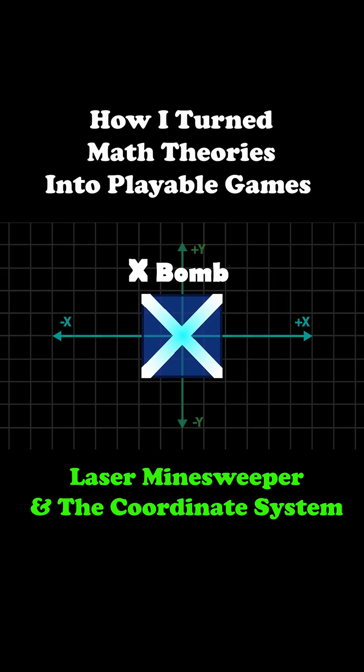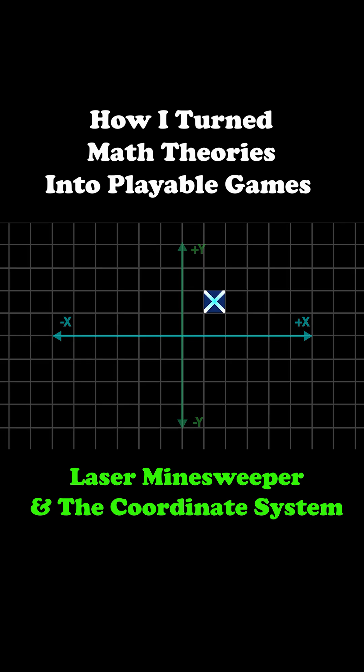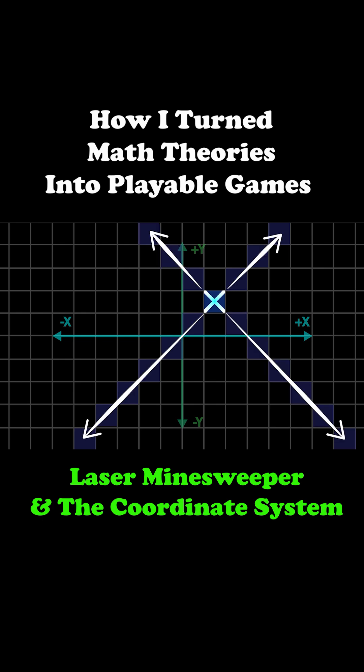X-bombs target the diagonals using equations of lines. The main diagonal includes all points where x equals y. The anti-diagonal includes all points where x plus y is constant, or equivalently, y equals minus x plus c.